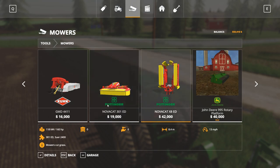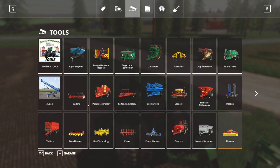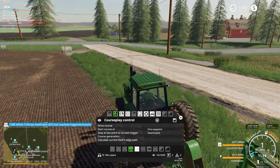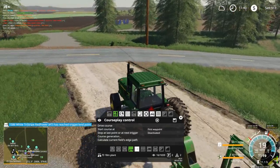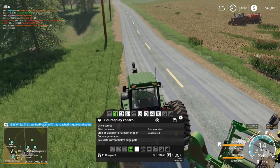Mowers cut grass — okay, good to know. Well, let's go over to harvesters then. Harvesters can do Sudan grass — they can also apparently do clover and alfalfa. Interesting. I can't say I've ever seen clover or alfalfa harvested with a combine.